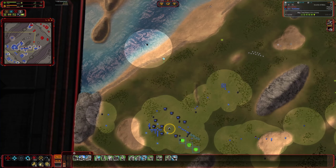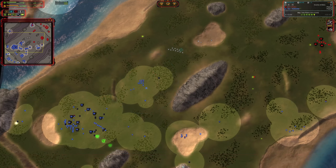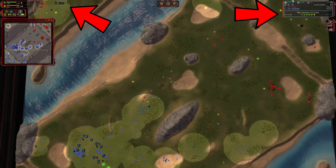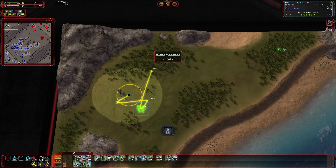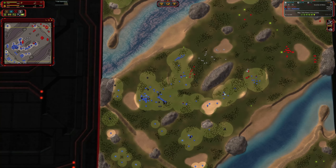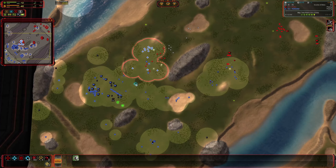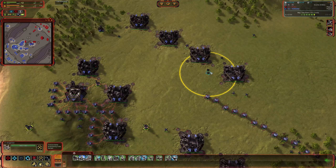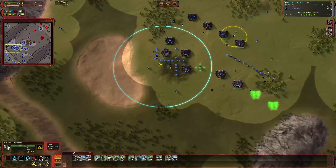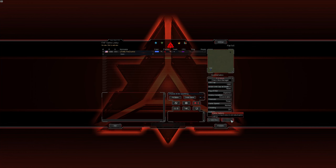Next, getting into mods. The first question I get a lot: can you use mods in ranked games? The answer is yes, with a caveat. You can use UI mods in ranked — these change the way the game looks but don't add or remove units. Examples include Supreme Scoreboard, the reclaim counter, advanced target priorities, and the idle engineer mod. Those won't impact the game's ranking, and you can have them enabled in ladder or custom games.